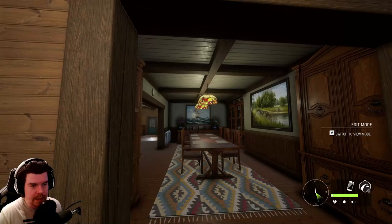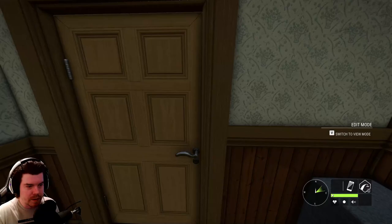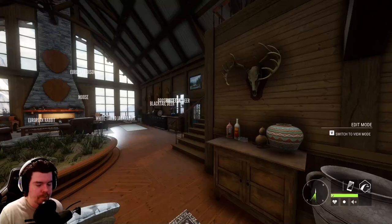There are like four or five bedrooms with beds where you can rest and change the time. Most of the plaques are in this main room area. There aren't really any spots to mount anything on the rest of the main floor — there's a big huge kitchen, bedrooms, bathrooms, and little storage nooks and crannies. The detail is off the charts. You can't actually access the weapon cache here, but there are some cosmetic gun racks.